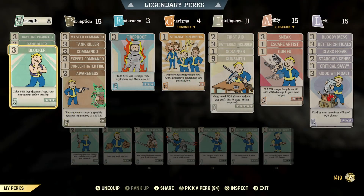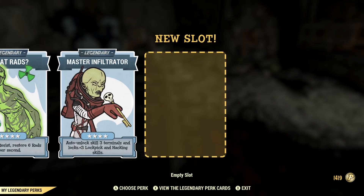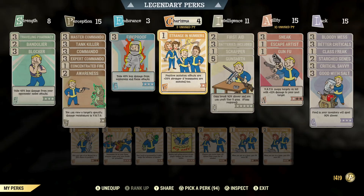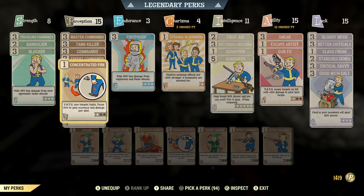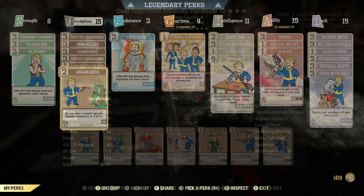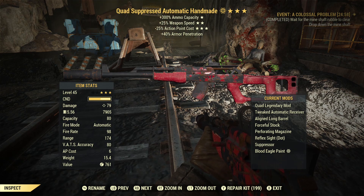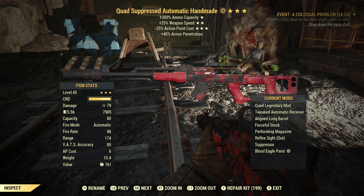For this fight I have unequipped anything that can give me variable damage numbers. I've taken off Follow Through, which I normally would use. This character is a stealth commando. I've also removed Tenderizer, Adrenaline, and Covert Operative. The weapon I'll be using is a handmade — just a quad — so I'm not getting any damage boost from legendary effects, but it will help me not have to reload so often.